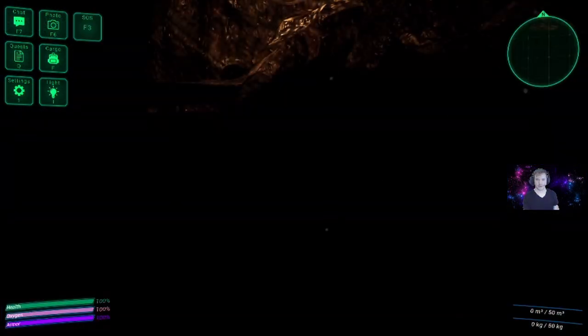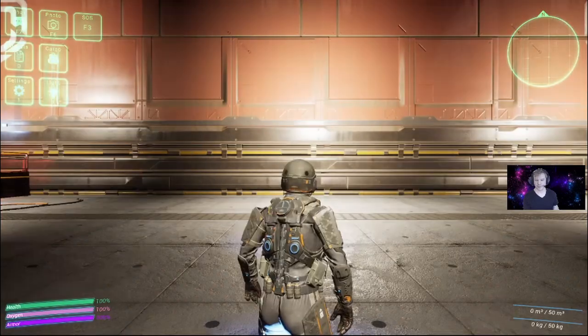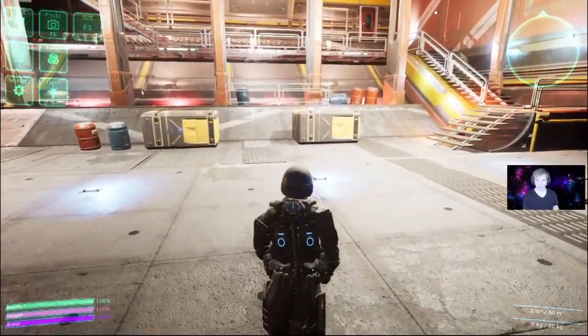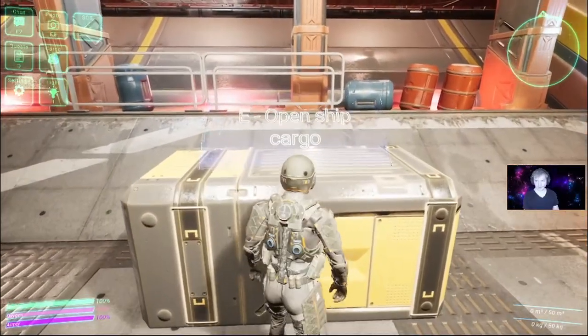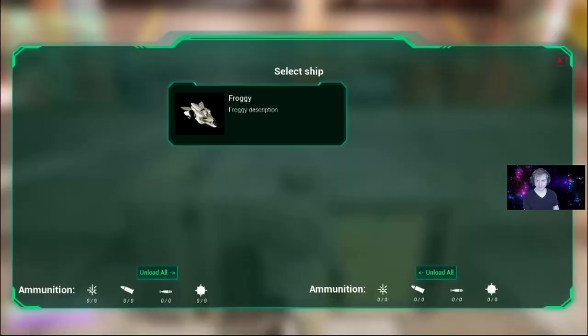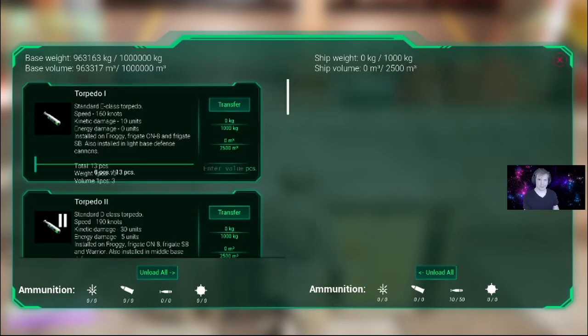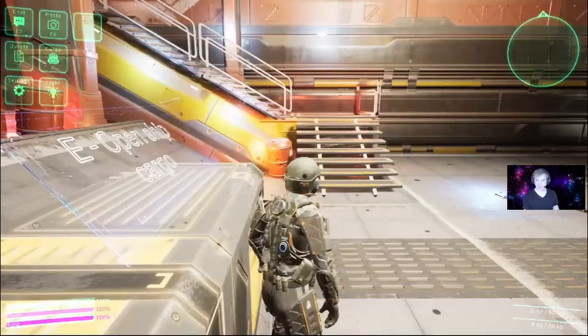Once you're loaded back into the hangar, turn to the left a little bit and go to the container on the right. You'll see 'open ship cargo' — press E, select your Froggy, and here is the cargo loaded in the ship. Click 'unload all' and it'll transfer everything into your base cargo.